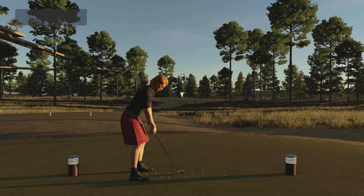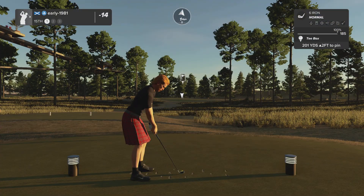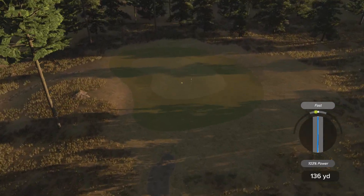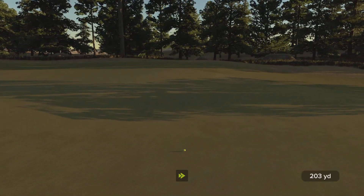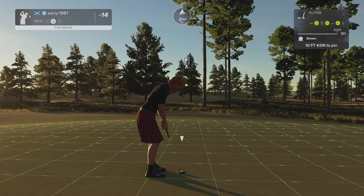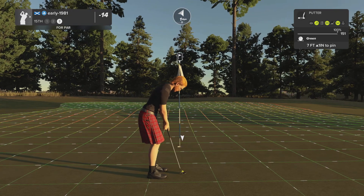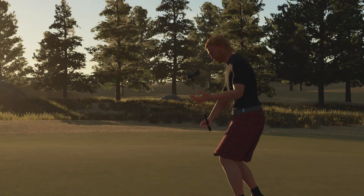We missed two really easy birdie opportunities but hole number fifteen is a longer par three. Six iron should be ideal. A tiny fade — this should kick right and uphill towards the pin, and it has done exactly that. Another really good approach shot. I'm hardly playing this game but it's still such a fun game and I really enjoy it. That is a terrible putt — I thought I played it firm enough to eliminate the break. A solid power putt after, and I should be 17 under. That is insane, on master swing difficulty.